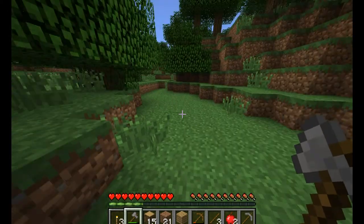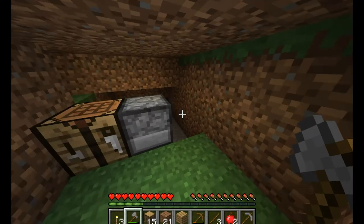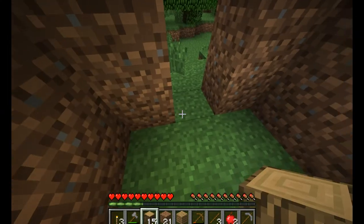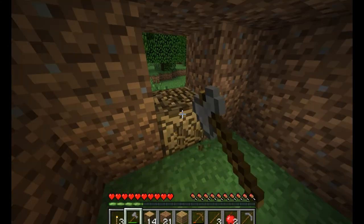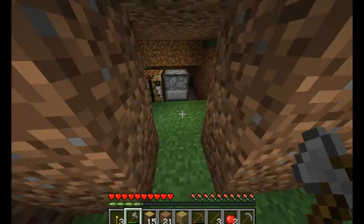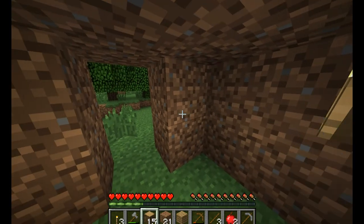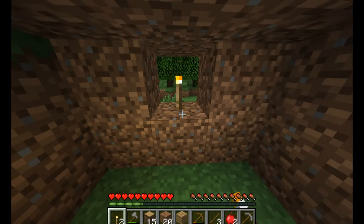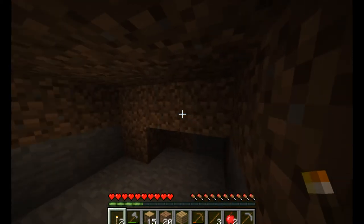We're going to be safe tonight. Anybody that's ever been caught out on their first night knows that's not any fun. Don't put wood in the door — I meant to put dirt in the door. Now, with a one-by-one square there with a torch in it, zombies can't get through that, but you can see out and see when the sun comes up.